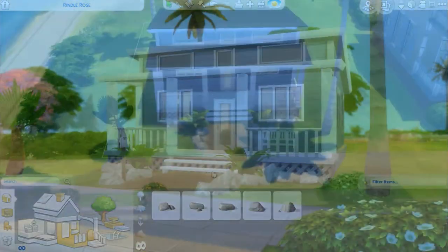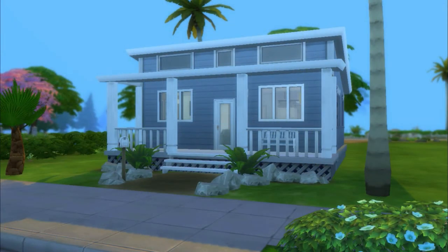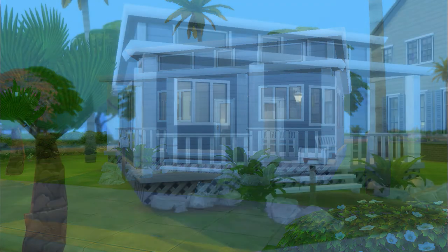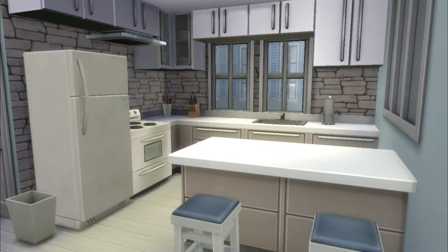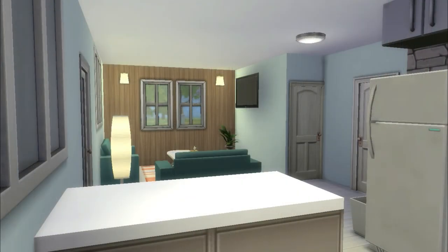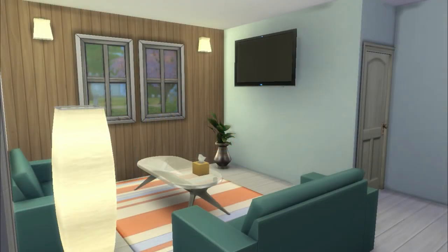Moving on to the pictures of the house — this is the front view. I think that it's beautiful; I just love all the colors and the landscaping. Even though it's basic, it still looks very beautiful. This is the kitchen and you have the barstool to sit at, and then this is the living room looking in from the kitchen. I really like how the living room turned out — I think it's very beautiful.